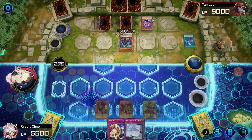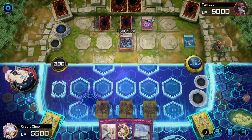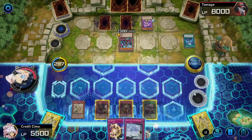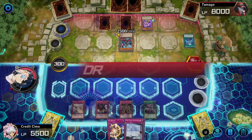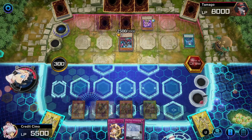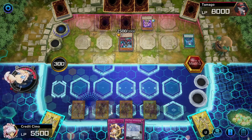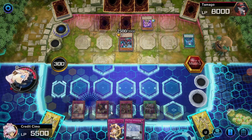End Phase. We'll see what we draw here — we've got to get to a level 4, but I don't think anything gets us there. Solemn Warning — so we'll just set Solemn Warning and pass. Our opponent's set up to do stuff once we start playing, but obviously it's going to take some time. This time I'm going to have to crack down if I need to — I have no choice now.